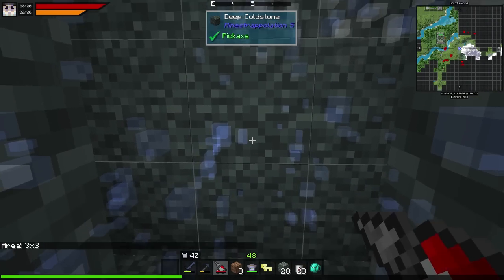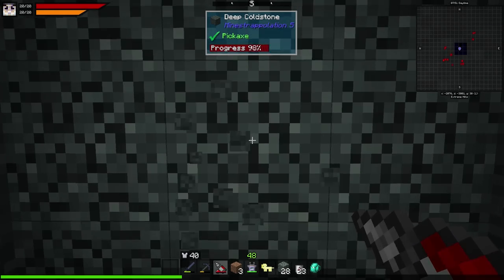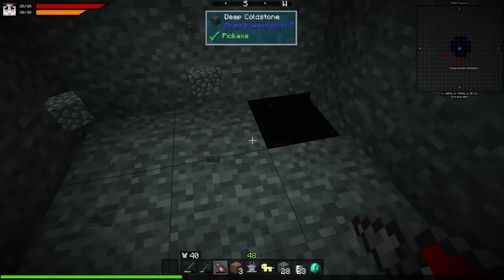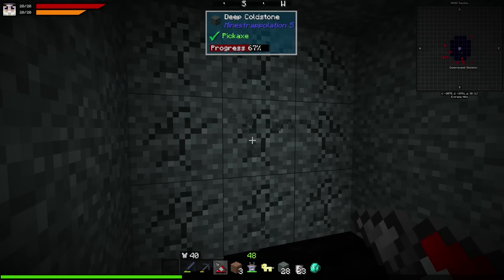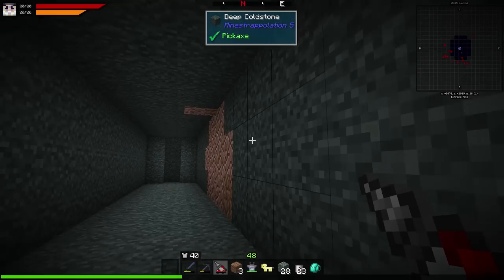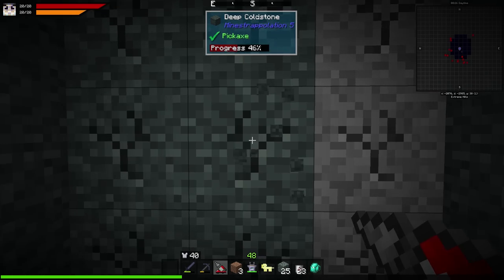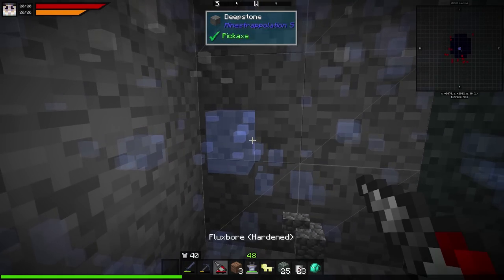Tritanium would probably be pretty low, so let's go to about Y30. Then I'll use the scanner — we can see ores all around us, which is a good sign. Let me switch to three-by-three and start digging in a direction. The terrain is interesting: there's granite in a weird color, mine extrapolation changes everything. I found cold stone down here instead of slate, and there's also oil and custom blocks from the mod that give you more building blocks to play with.